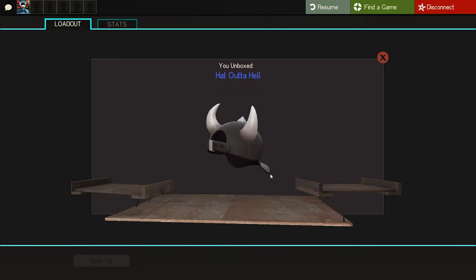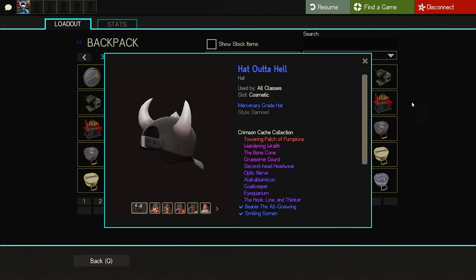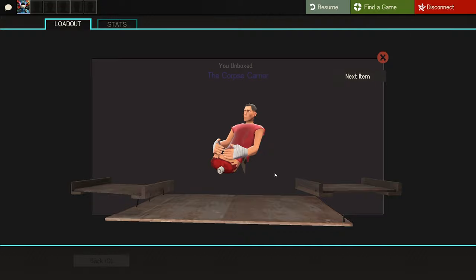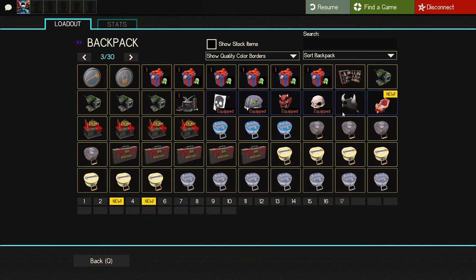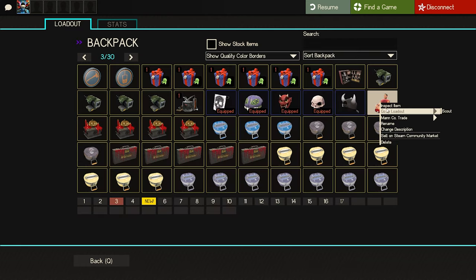I've never seen that. Not too bad — I think that's a Scout one. Oh, all class! Not bad, not bad. Oh yeah, yeah — this is my favorite item from the new set, absolute favorite item. Pretty cool unusual — not unusual, a unique — hopefully it's not unusual, but yeah, this is insane.